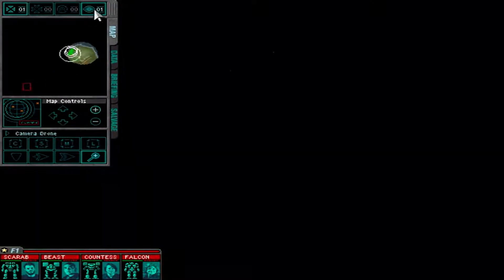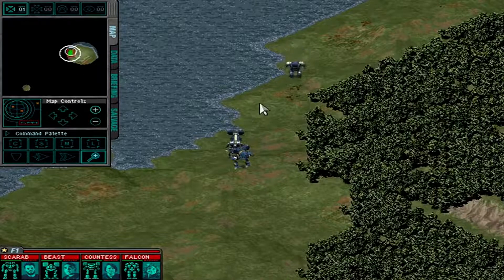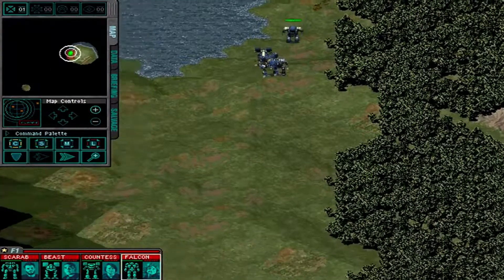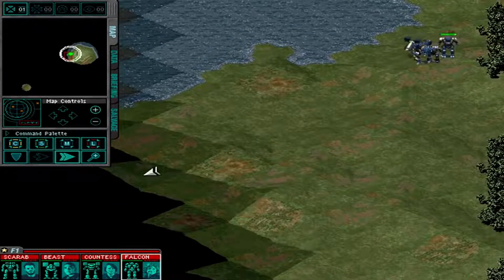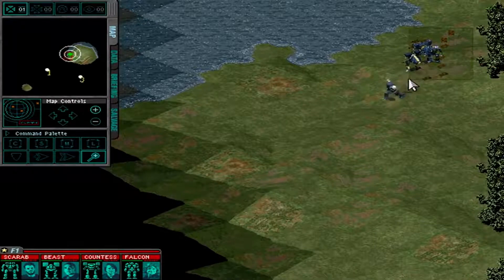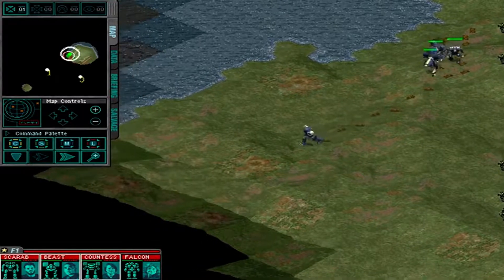We're just gonna put this down right here. Now the camera drone is starting to do its work. Screen flashes all over the place — whatever. Let's get to this. We're gonna send the elders first so we can absorb the damage. Here we go.